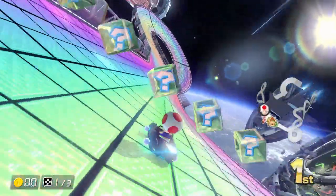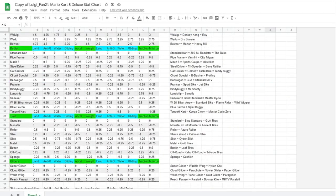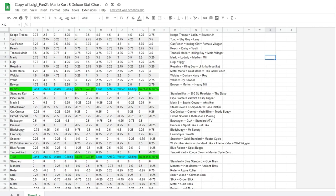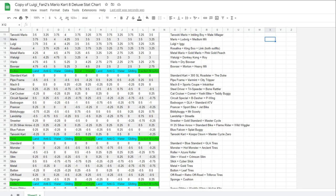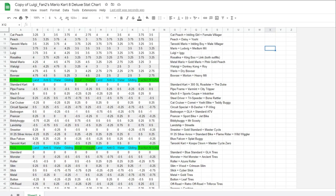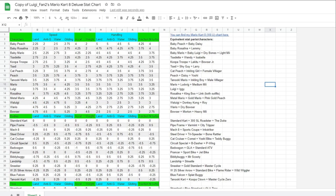But before we answer this question, we first need to figure out what exactly the slowest kart combination is. I found this spreadsheet that has the stats for every character, kart, wheel, and glider in the game. I could just pick the one with the lowest speed from each category. But unfortunately it's not that simple. There are actually two variables that affect your speed: the speed column determines your maximum possible speed, and acceleration determines how quickly you can get to that top speed. Both are important, so I wanted the lowest possible value for both.